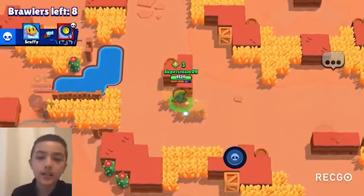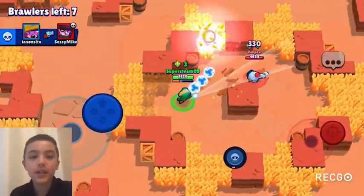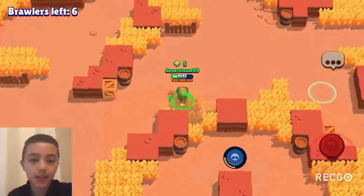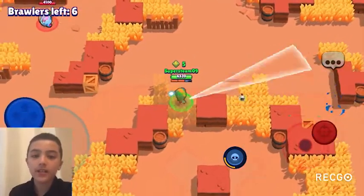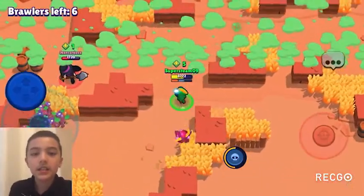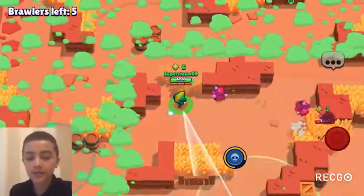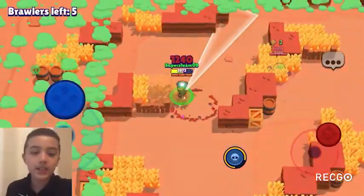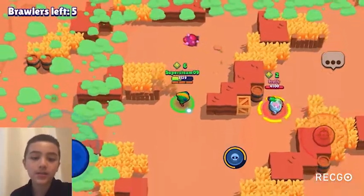In Siege, gadget one is A-tier and gadget two is B-tier, because slowing enemies isn't as important as damage reduction in Siege. In Heist, it's the same story — gadget one is A-tier and gadget two is B-tier, since damage reduction is more valuable than slowing enemies.